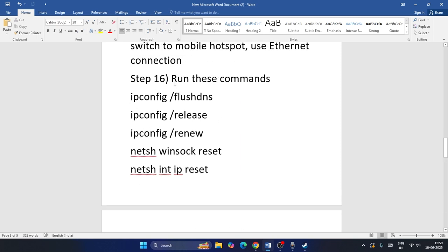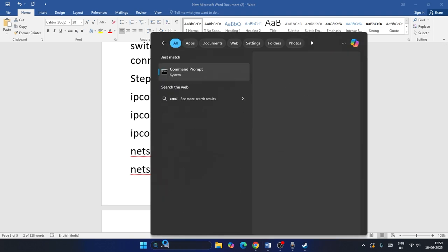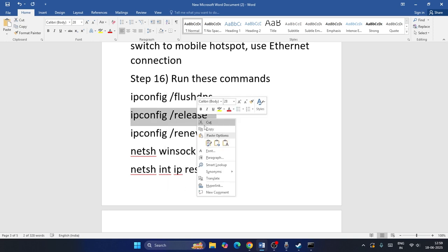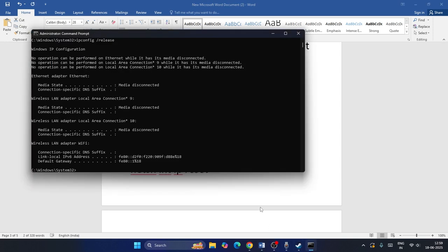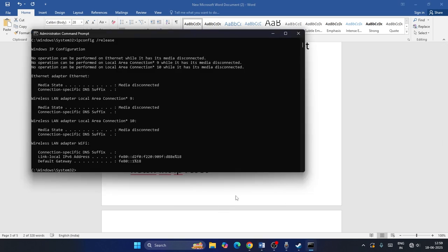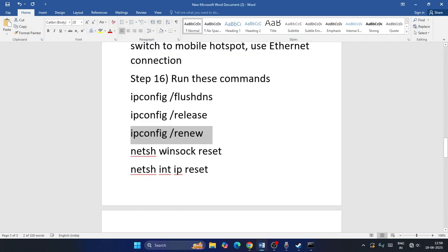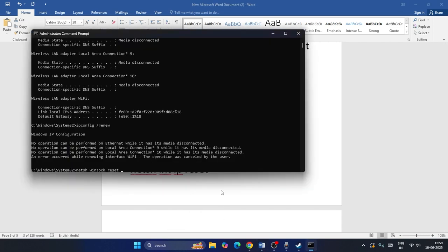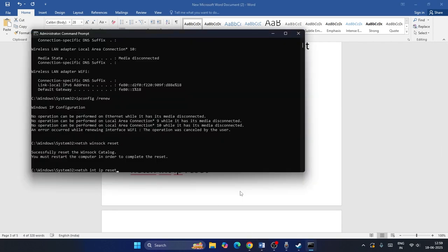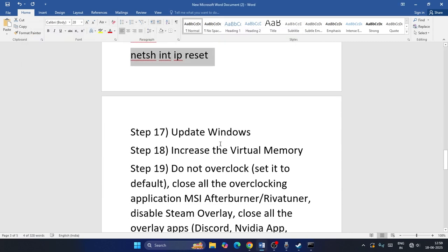Run the following commands in Command Prompt (open CMD as administrator and click Yes): ipconfig /flushdns, ipconfig /release, ipconfig /renew, and the additional network reset commands shown on screen. Run each one by pasting and pressing Enter.